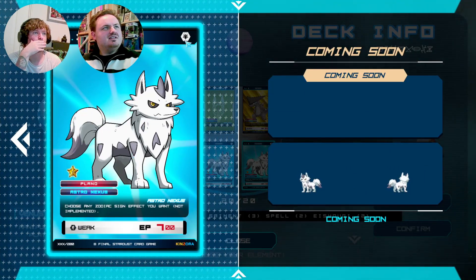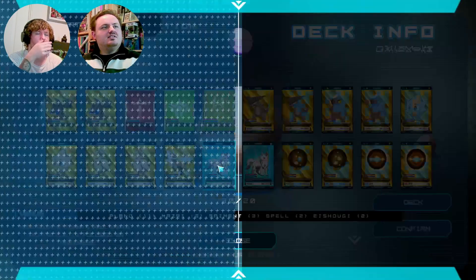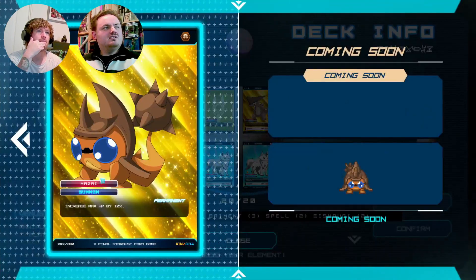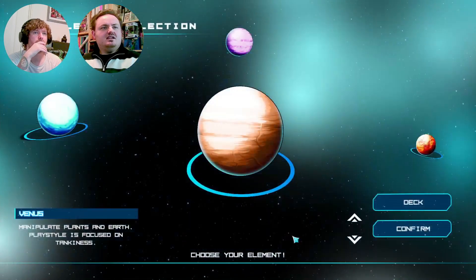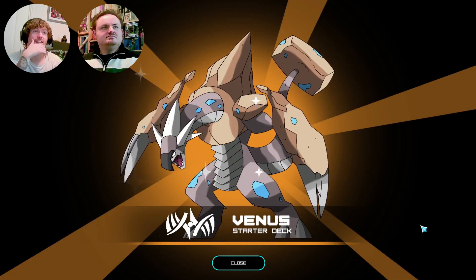I'm wondering why this looks like it's the ice type but it's not — I'm guessing it's like a normal type. It says 'Final Saga,' 'Astro Nexus,' and this is all Capricorn. Let's jump in and see our Venus starter deck — that's really cool.